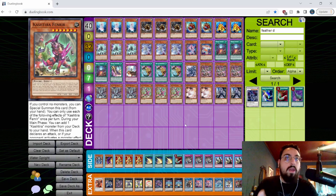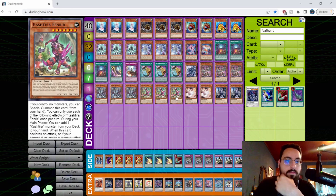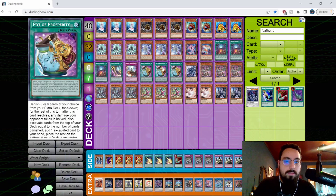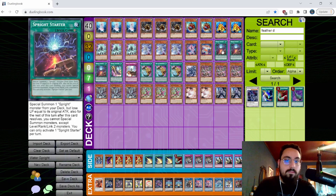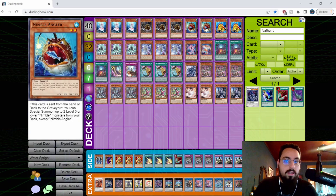The goal of the deck is simple Sprite things done in a way that plays around the current metagame. The unfortunate part is that Orange Light is main-decked, so if you get hit with it on your normal summon it hurts. Having Fenrir is good in that case. I'm playing Prosperity because if I do get hit with Orange Light I want more ways to see Starter or Swap Frog to discard a water and keep playing through it.